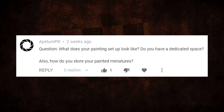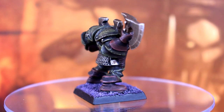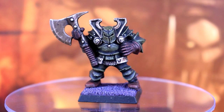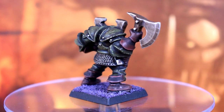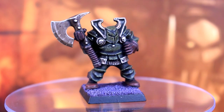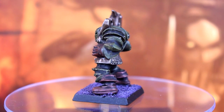Aperture PR asked what my painting setup looks like and how I store painted minis. The answers are essentially: no dedicated space. We have quite a small flat, so I literally just paint at the coffee table with a bit of newspaper and some kitchen towel. The minis are stored some on shelves, some in drawers, some in boxes — just however I can. It's a situation that's getting worse the more miniatures we have; I think we're just going to have to move to a bigger flat.